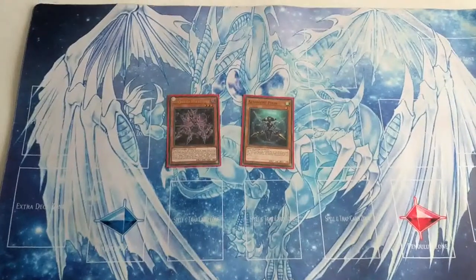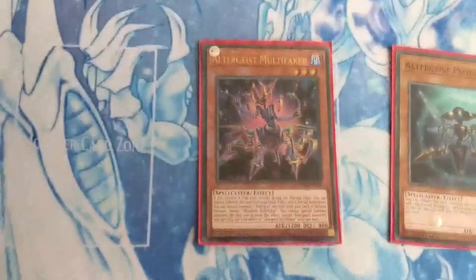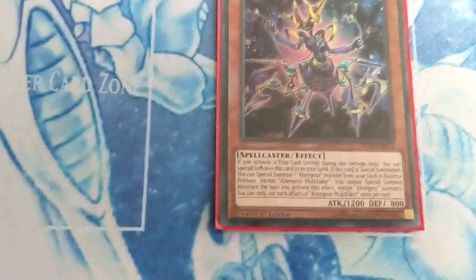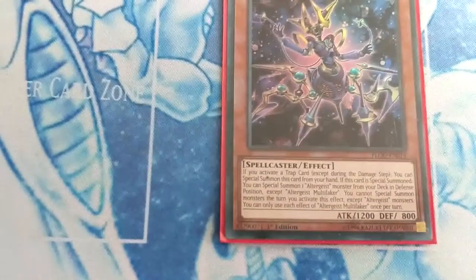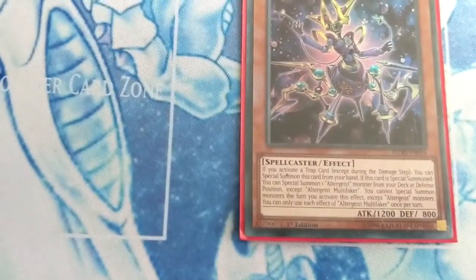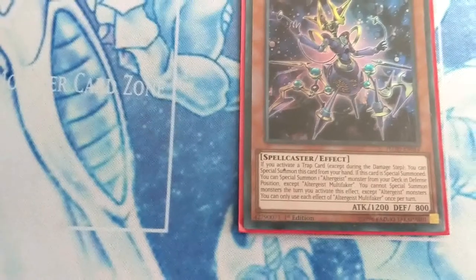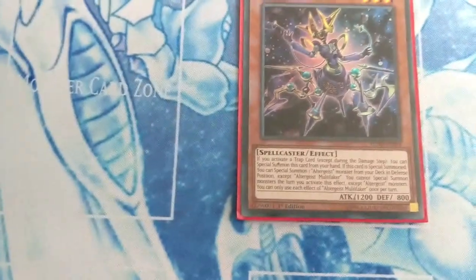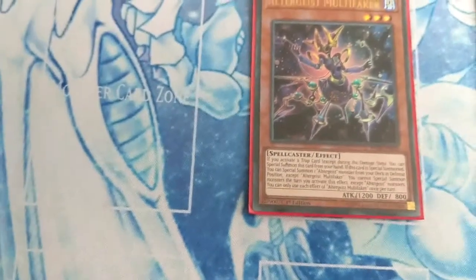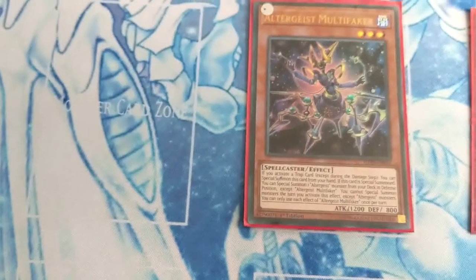Altergeist Multifaker — if you activate a trap (except during the damage step), you can special summon this card from your hand. If this card is special summoned, you can special summon one Altergeist monster from your deck in defense position, except Altergeist Multifaker. You cannot special summon the turn you activate this effect except Altergeist monsters. You can only use each effect of Altergeist Multifaker once per turn.